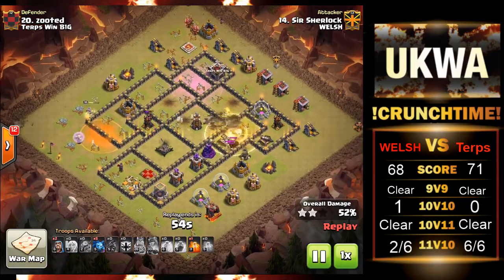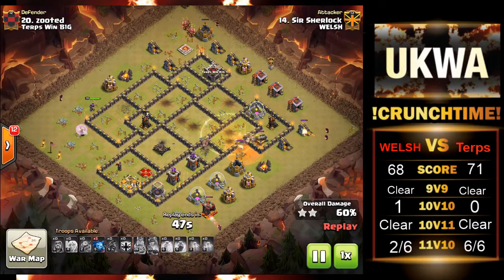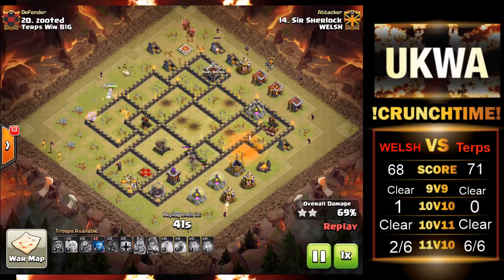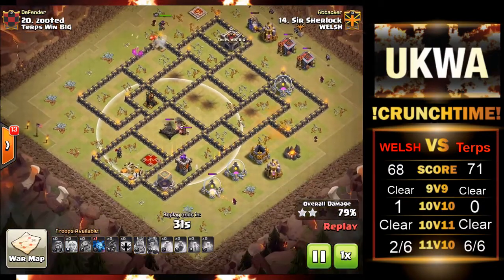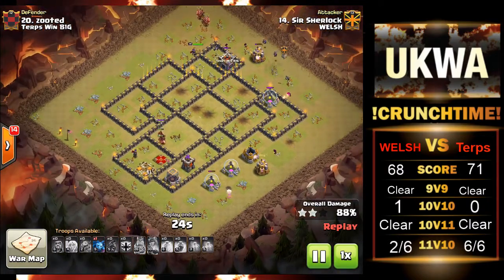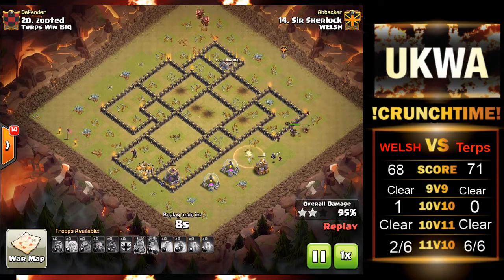The heal goes down on the hogs — it's going to be a triple due to the fact there's hardly any defenses left. The wizard tower goes down, and the expo may cause a little bit of problems. These final max hogs get rained on by the archer tower and the expo, but they take out that expo — RIP the expo — and the queen takes out the remaining trash buildings as the hogs finish off these final defenses. A very nice attack by Sir Sherlock to finish off this recap. I hope you enjoyed this video. If you did, leave a like and subscribe to the channel for more similar content from UKWA. I hope to see you in the next recap — thanks for watching, guys.